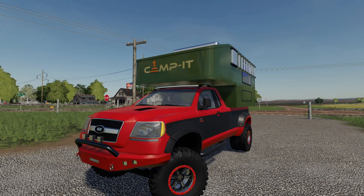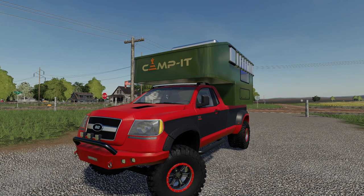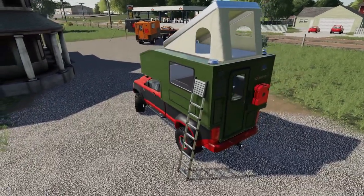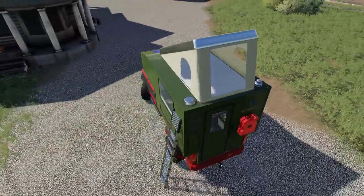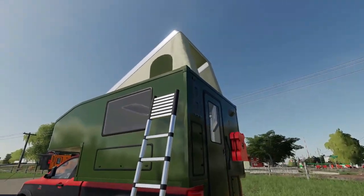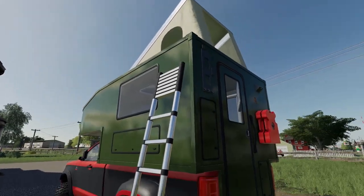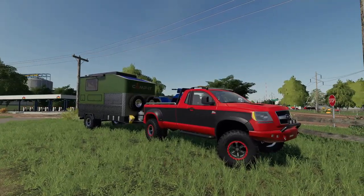Since I didn't show the sleeper option on the other campers, I wanted to highlight it here because it's one of my favorite options. Once you jump into the camper and get it unfolded, you've got an awesome sleeper up top with a ladder as well. If you want to get up there and have an extra person sleep up there for roleplay purposes, it's pretty cool.